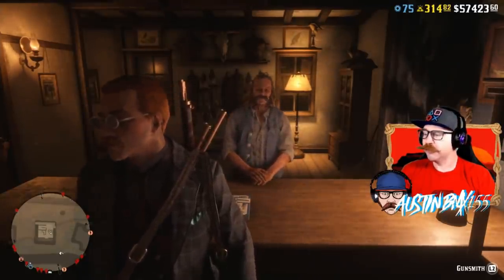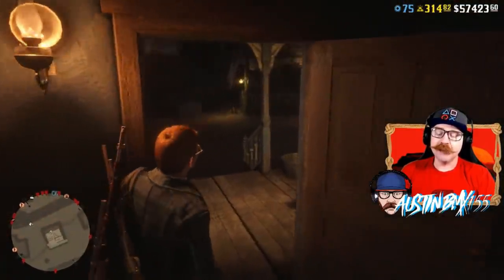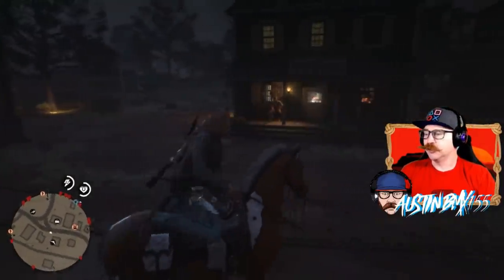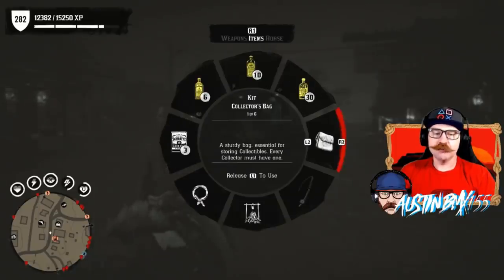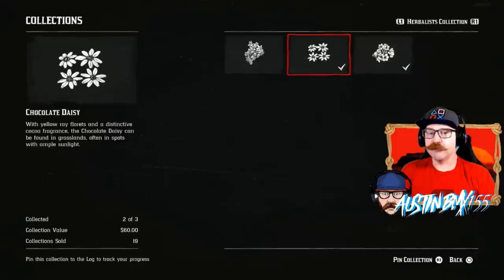They haven't given us any more information on any updates coming to the game. I mentioned in my video yesterday that I was hoping they'd give us something, because I knew we weren't going to get anything great today — just a few bonuses. They did not mention it in the newswire, but we do have a new weekly collector set. Today is Tuesday — it is the Herba's List Collection, consisting of three flowers: the Blood Flower, which can be found in the Bayou between 10pm and 5am.